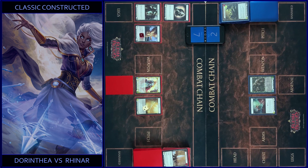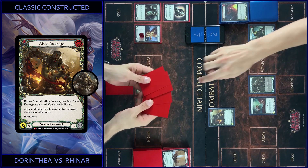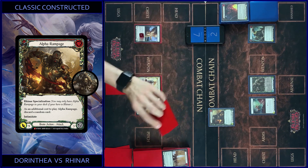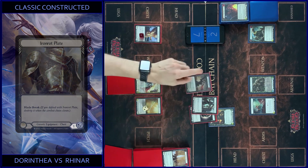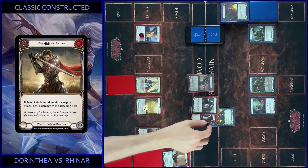I play Alpha Rampage — pay like this, discard a card, and get two Intimidate: one from Reiner and one from Alpha Rampage. It's nine. I block two — in block face — and in reaction I play Shunt, two floating. It's six, so I got three. That's all.